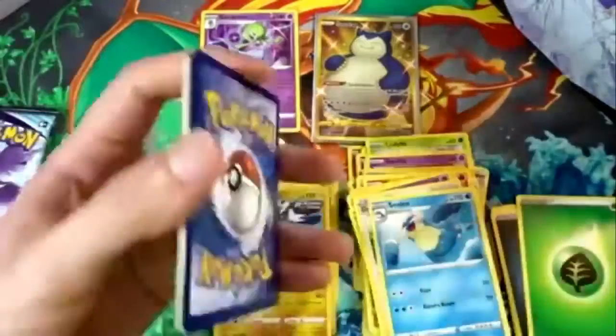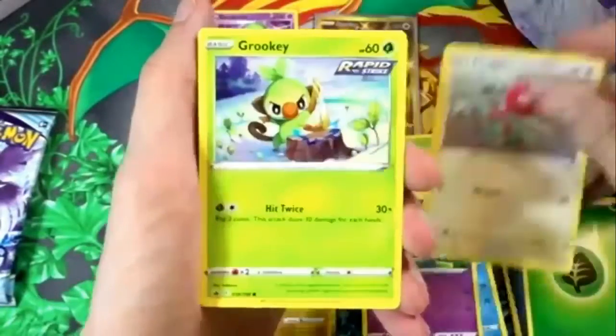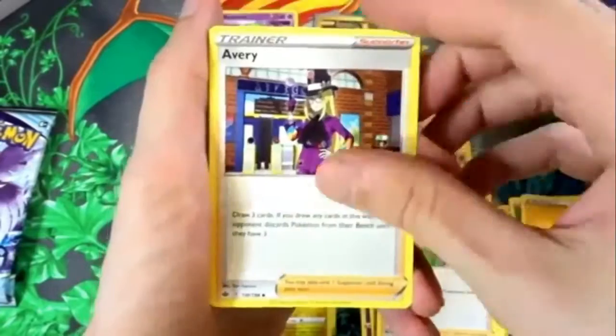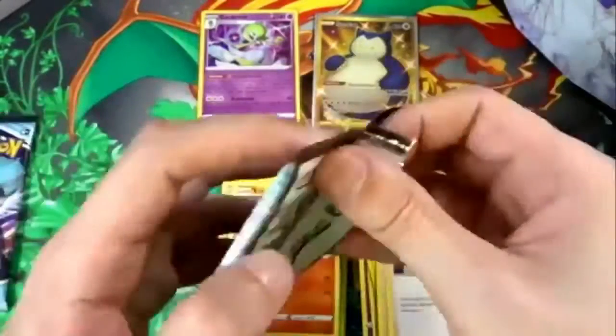I think they're called Holo Rares, actually, but it's fine — we can say whatever we want on the channel. Okay: Gauntlet, Porygon, Gardevoir, Mareep, Rodcroff, Energy, Spiral Energy, Honey, Avery, Lycanroc Holo, and a Volcarona non-holo.